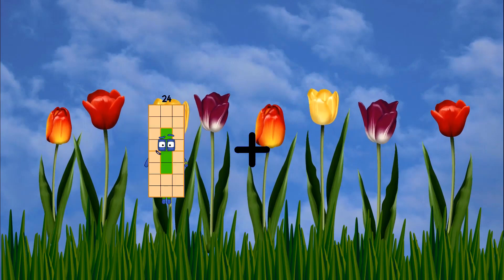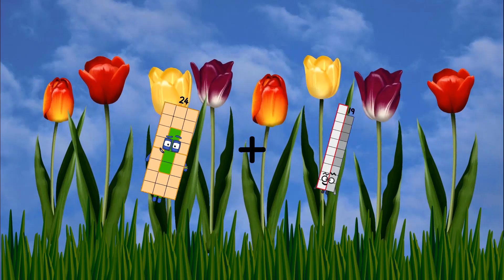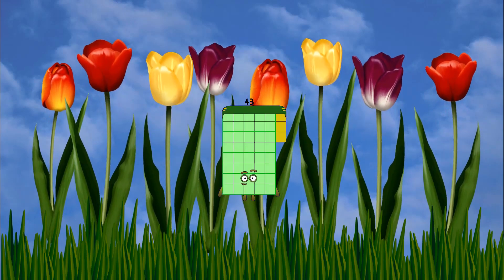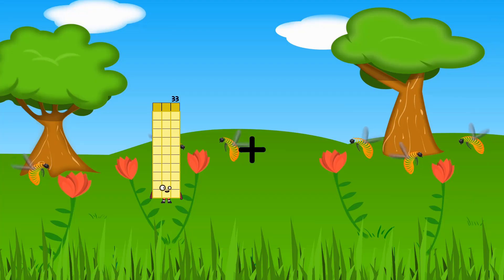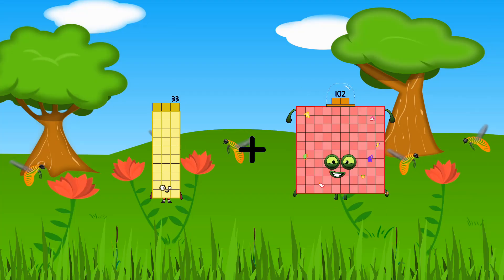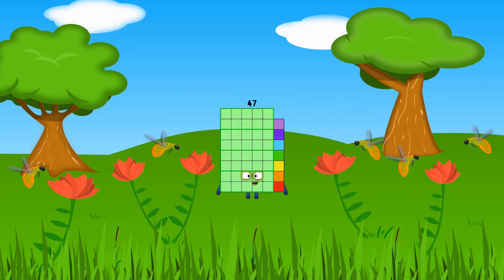24 plus 19 equals 43. 33 plus 14 equals 47. And we'll see you next time.